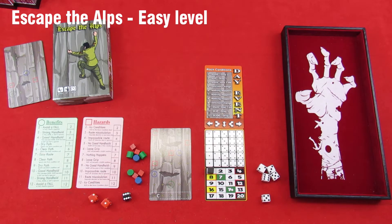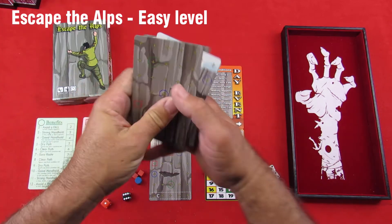Hello again. This is Joseph Propati, and this will be my second of the easy level videos for my game Escape the Alps. If you watched the last one, it was kind of a quick one — I got shot by the sniper and got knocked off the rock face, so I thought I would do another one. So this is my second easy level video, and we're going to go through this one a little bit quicker since you saw a lot of the rules on the first one. So this one, I'll set this up again — just a refresher.